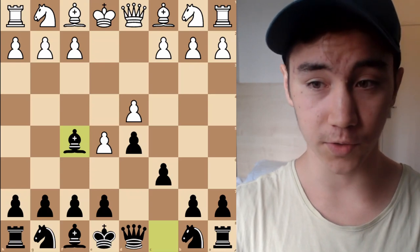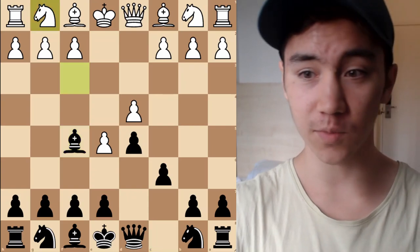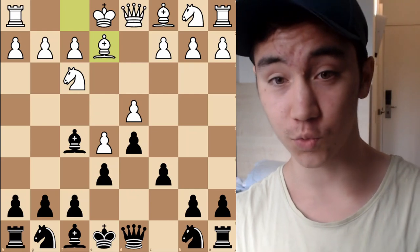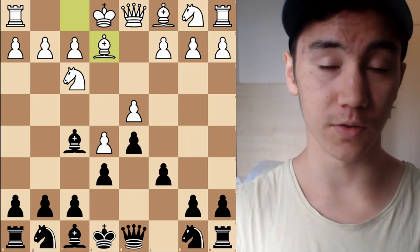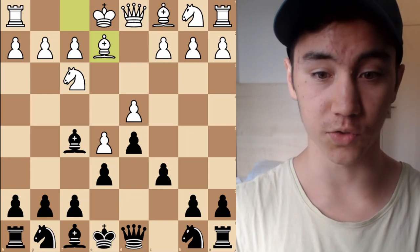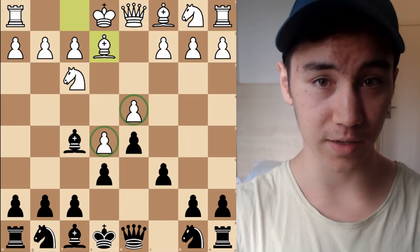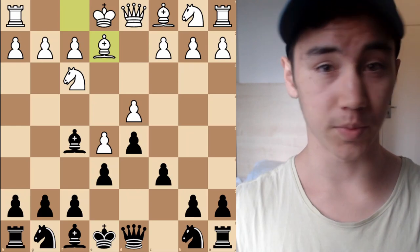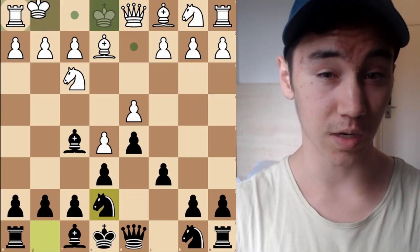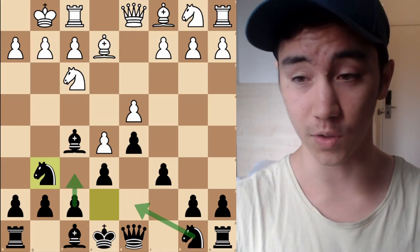Looking at more strategic variations rather than those where White tries to attack immediately, we look at lines with Knight F3 and Bishop E2 — this is called the Short system, named after Nigel Short, who popularized this more slow approach where you use the space advantage in the center to gradually strangle Black. I'm not going to show specific theory against this, but I made a video on a game where I played Knight G6, went for a quick F6 and broke in the center — a very aggressive line if you're interested.